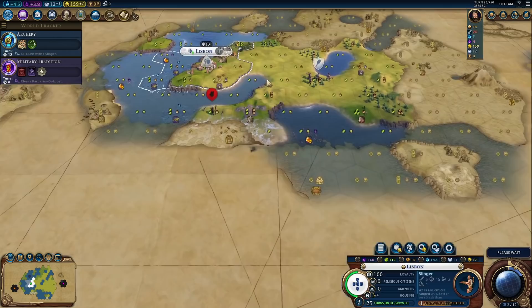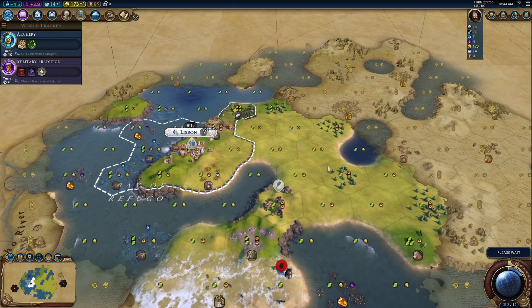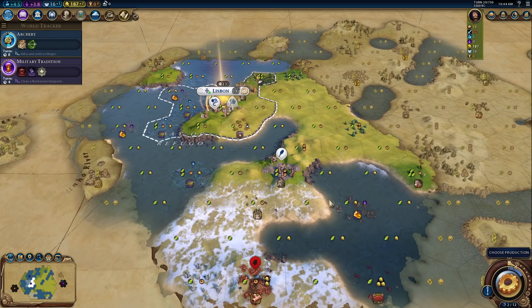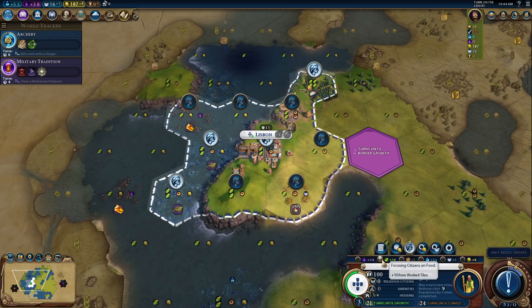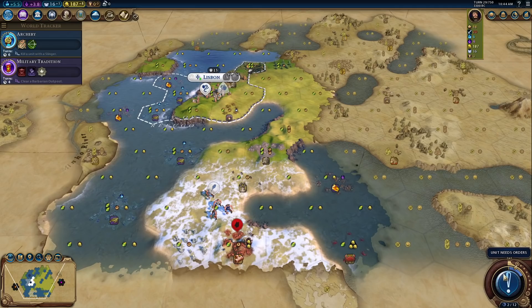Lisbon doesn't have fresh water — that might be a bit of an issue. At least this guy actually won't be able to spot the city or wake up the Barbarian Encampment. There's the Great Bath — we don't have the tech for it. There's more room here — a canal city might be very worthwhile. We can't place cities here, but we could build our own canal, which might be really useful for moving our ships around. I absolutely 100% want a Settler at this point. Since the housing is approaching the cap, we're actually getting a malus to our food production, so running the rice tile is less valuable for now.